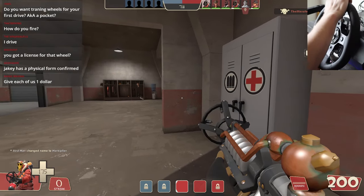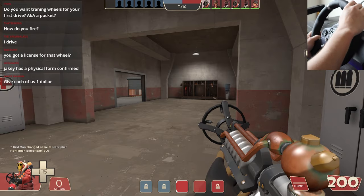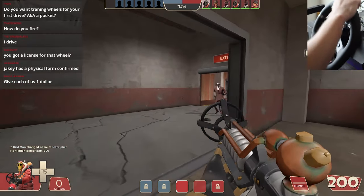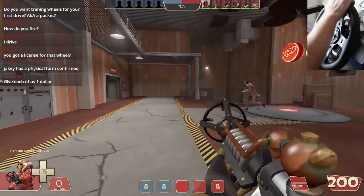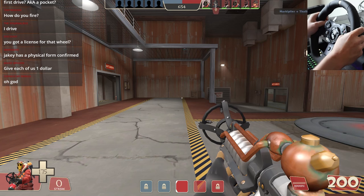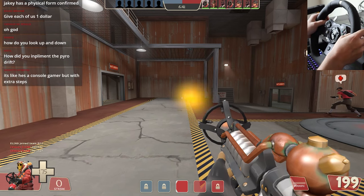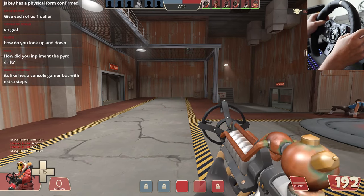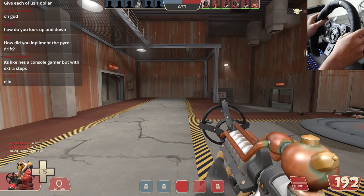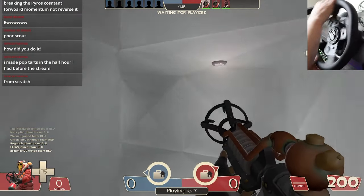I have pedals on the floor, which you cannot see because you will not get a feet reveal just yet. If I press the gas pedal, I go forward. I couldn't get the brake pedal to go backwards, so we just won't — we will not retreat. That's not a thing we do here. I'm brave. I go into every battle with absolute confidence. To fire, on this side is a shifter and I press that to fire, and on the left side is my secondary trigger. That's pretty much how we'll be playing today.